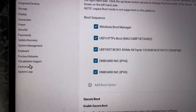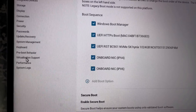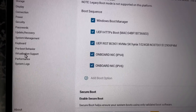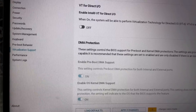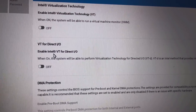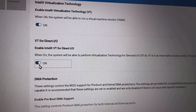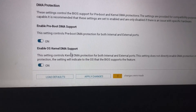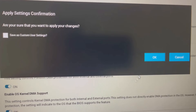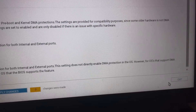Find the Virtualization Support option in your BIOS — in my Dell model it is called Virtualization Support. If it is turned off, turn it on. Click Apply Changes at the bottom, then click OK. Exit and restart your computer.